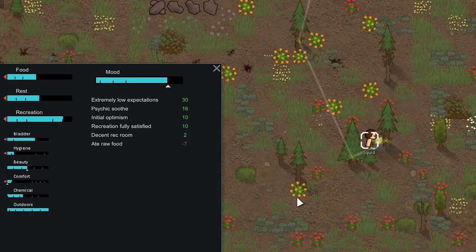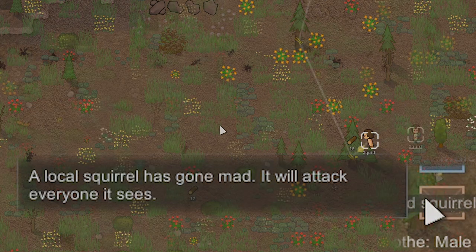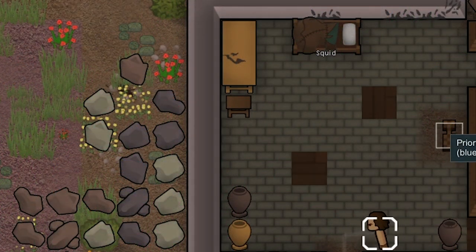Either way our boy Squid's in a really good mood and we're going to have him go chop down a forest basically — there's a lot of things we still need wood for. We got a mad squirrel — just when things are going good we have to get some negative event. Thankfully we one-shot it. The thing about squirrels is they're actually pretty hard to hit because they're so tiny, so I was pretty lucky that we hit that shot.